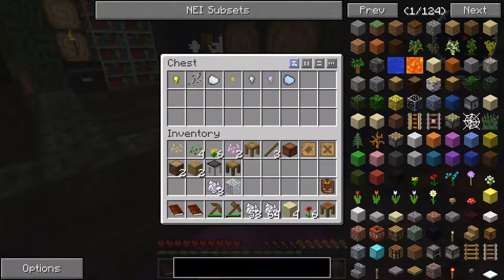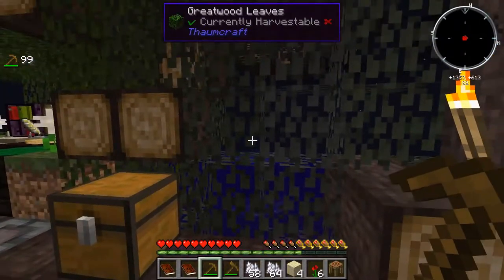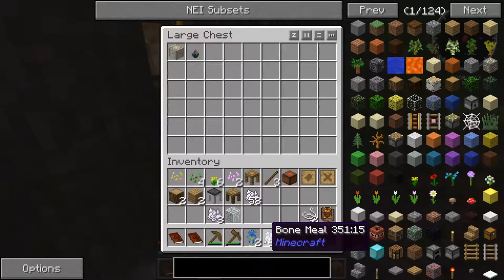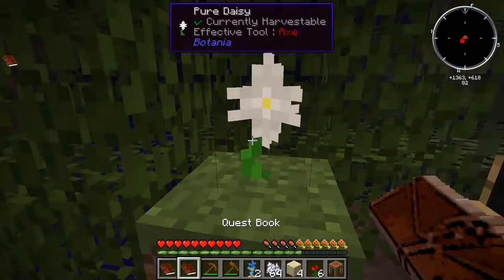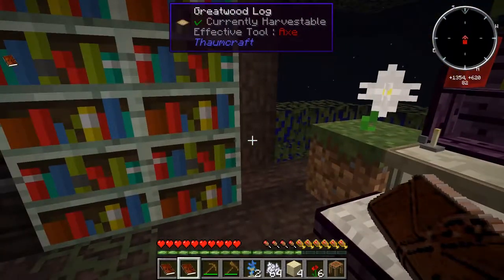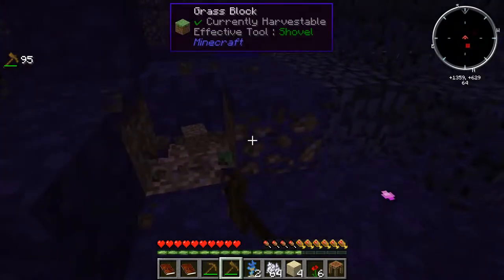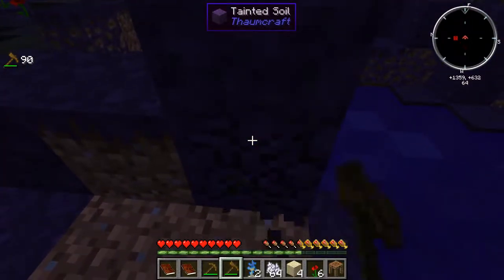We've got this chest here — I don't think I need any of this stuff, at least not now, and it's not so far a trip that I can't pop up here and get it quickly. There are a couple of silverwood saplings in here — I'm definitely going to take those, as well as the string. I'm going to plant those silverwood saplings along the shoreline here. I'll grab one of these pure daisies, just because, and save a few seeds. I'm going to head down, use my pneumatic to grab a bunch of dirt, and plant those silverwood saplings somewhere nearby, then meet you guys back down at the base.